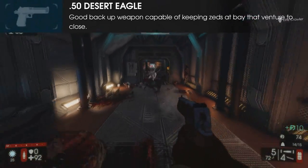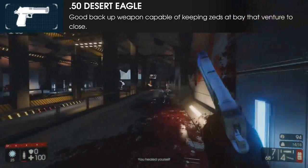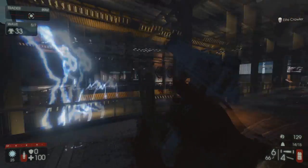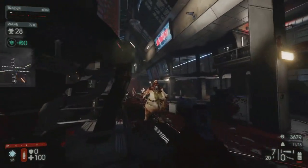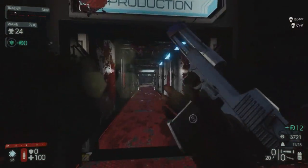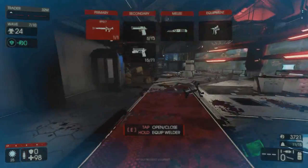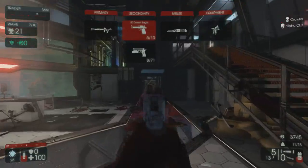Moving on to off-perk weapons useful to the Demolitionist, prior to the introduction of the upgrade system, it was fairly common to see high skill level demos using a 500 Magnum. However, with the added utility from upgrading the RPG, and the necessity of using C4, the Desert Eagle has taken over as the primary backup weapon for the demo. While you won't gain any bonuses for using it as a demo, its high damage and ability to quickly and cleanly dispense trash that gets too close for comfort makes it extremely important, as otherwise you may be forced to waste explosive ammo or resort to your far less powerful 9mm. Those who play Gunslinger may have trouble adjusting to the increased recoil, but overall the Deagle is a powerful sidearm that any Demolitionist would be smart to include in their arsenal.